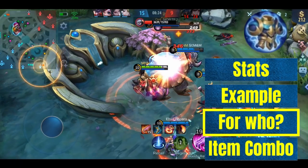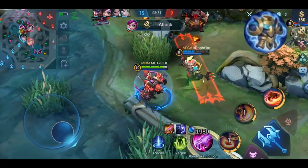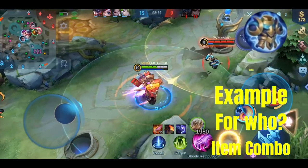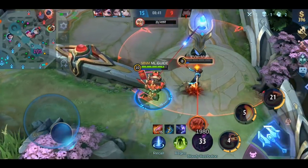You can use this item against heroes with high physical burst damage, which usually also have a high crit chance and damage. Examples are Hilda, Aldo, or Leslie. As mentioned, you can combine it with Blade Armor. Now go and check out the whole playlist, or if you're a daily viewer, see you tomorrow. Have a great day!